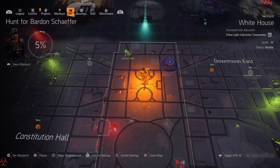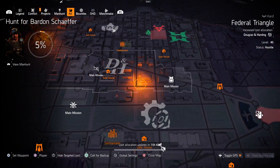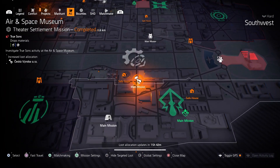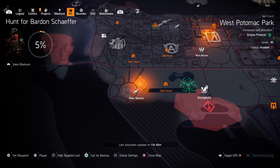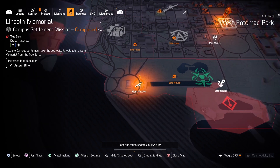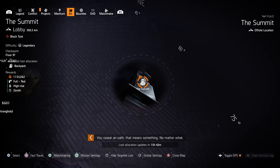What you need to do is check the map, show the targeted loot, and look for missions that have Providence, Cheska, Fenris, Overlord, or Grupo Sombra to start farming the pieces and the assault rifle or other weapon that you want. Another good option is to farm the specific pieces or weapons in the Summit.